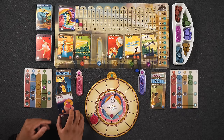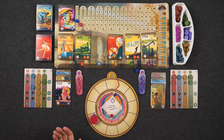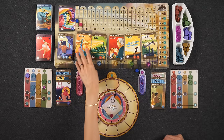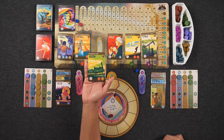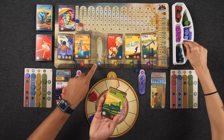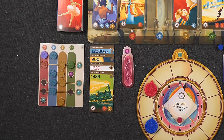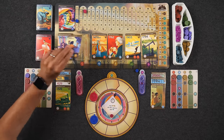Monique takes her final Day 1 turn: '1850 Plan Escape Routes with Harriet Tubman,' spending two time crystals to reduce it to one time and land exactly at 12 o'clock, earning the three-point punctuality bonus. She gains green, red, and blue, completing a row for eight points. After correcting a scoring error, the final Day 1 scores are Monique at 20 points and Naveen at 21. They discard all Day 1 cards and experience tokens in preparation for Day 2.